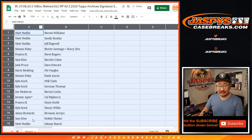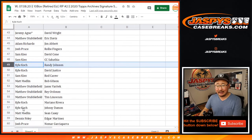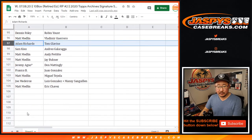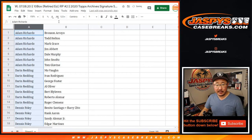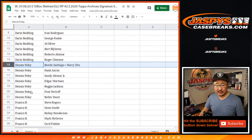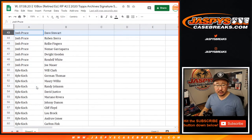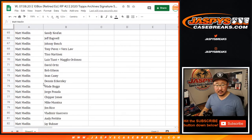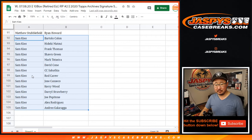So I'm just going to show you the list as is, and then I will alphabetize by your first names — I just want to get this on tape. Let's sort by column A by your first names. So Adam Richards, there are your block of players right there. Darren Redding, Dennis, Francis, Jeremy, Joe, Josh, Kyle. I know Matt has a bunch of players here. There you go, Matt. Matthew. Sam. And Sam. There you go.